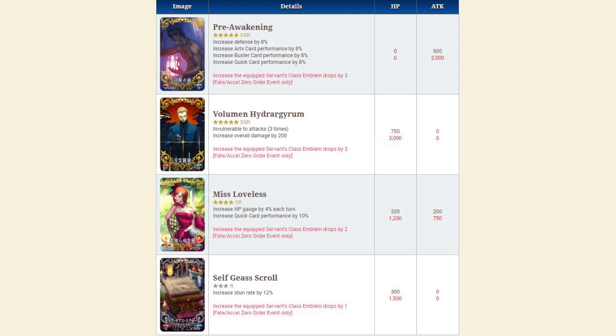This is a three-star craft essence, so it is rollable in the friend point gacha. It can be pretty useful on any servant who has a stun, like Hector or Waver.